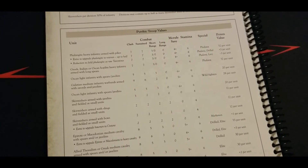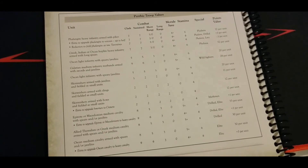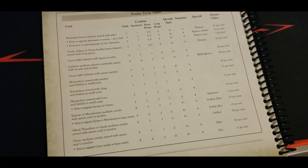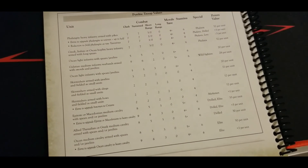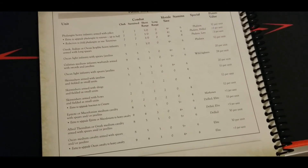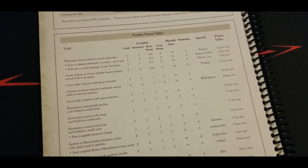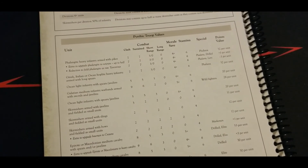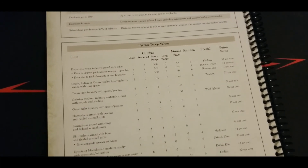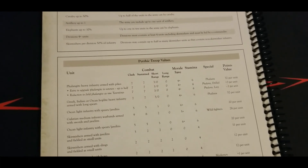You have access to tons of special rules, excellent infantry at all levels — heavy, medium, and light — fantastic skirmishers, and phenomenal cavalry, potentially elite and drilled in bulk. Throw in some elephants and artillery and you can do everything with this list. With leadership nine you'll be much more aggressive with orders, and drilled acts as a solid backup if orders go south.